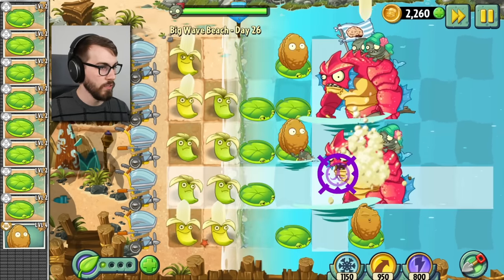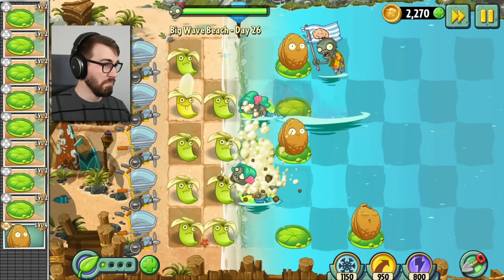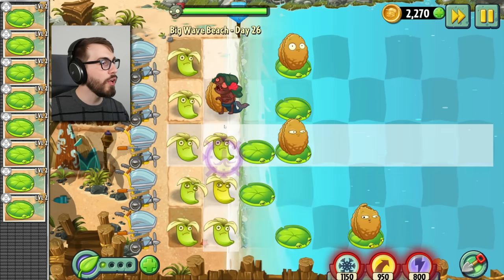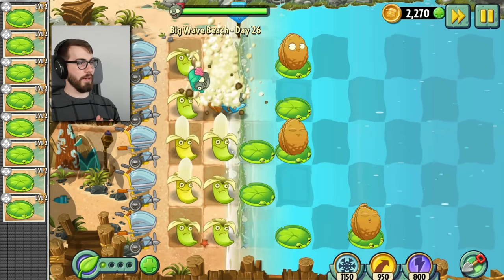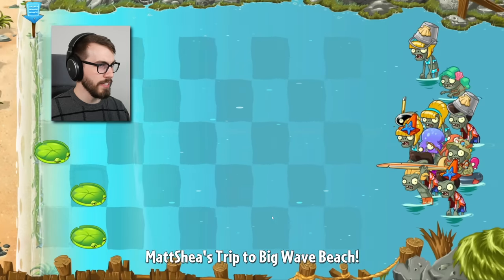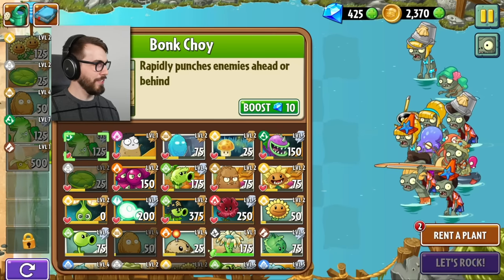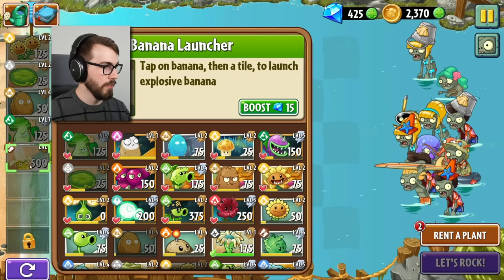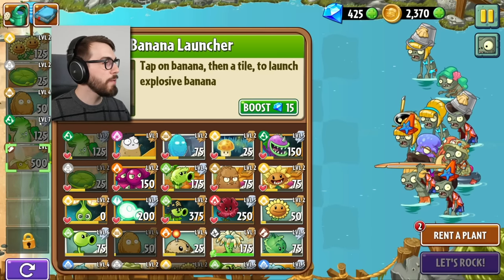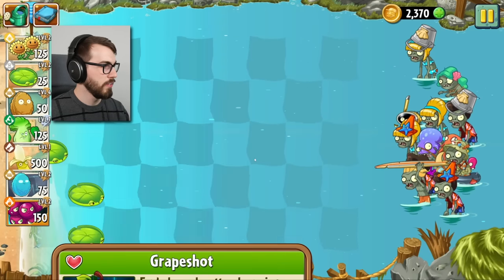How many bananas does it take to kill a gargantuar? Three, I think? Something like that? I'm not gonna let you eat my green banana, okay? I'd rather sell him. They're picking most plants for me and it's all high tide — there is no non-water, you know what I'm saying? I'm actually gonna be able to level them up today as well once I unlock them, which is gonna be cool. They gave me bonk choy — this is basically my normal setup.